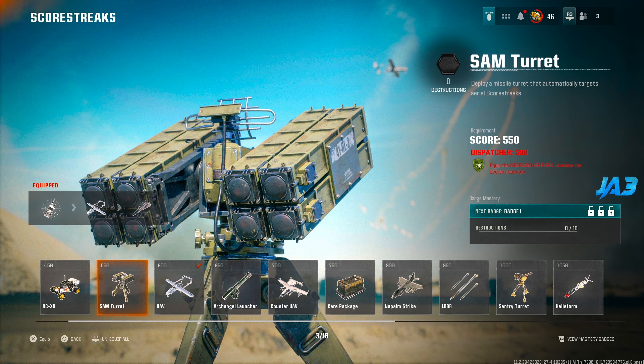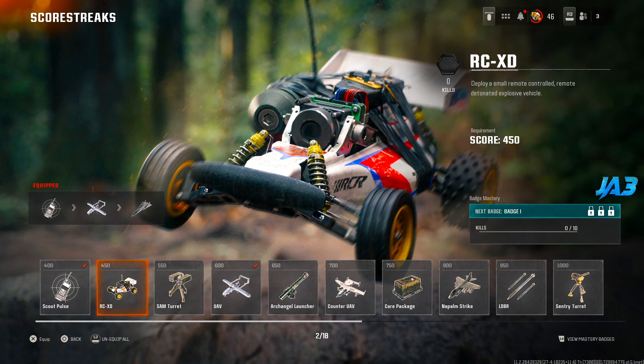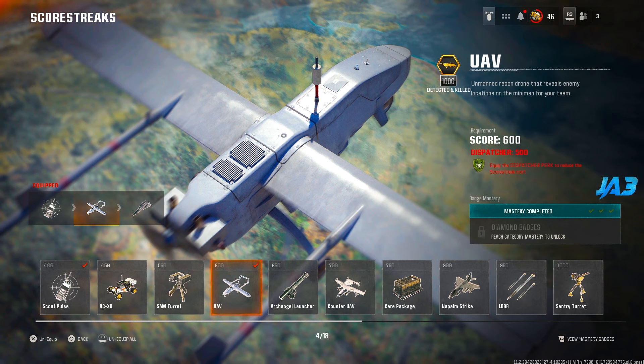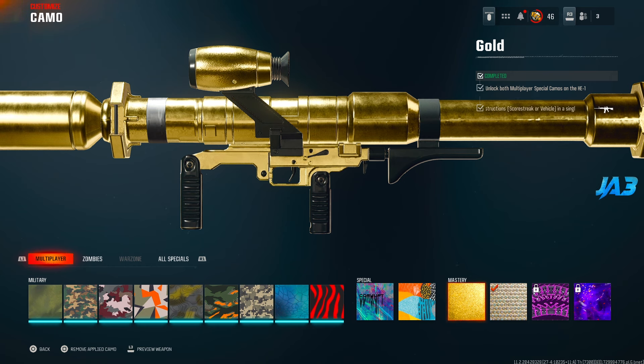A SAM turret does take two shots from the HE1, so I would recommend if you're alone shoot it twice and you'll be good. Otherwise, damage it a little and then shoot if you have enemies around — I had some people steal SAM turret kills from me when I was trying to get the camo challenge done. You can also shoot down the archangel launcher, but that's really difficult. I was never able to shoot down the UAV with the HE1 — it was too difficult for me. The only one I could really lead and line up was the counter UAV.